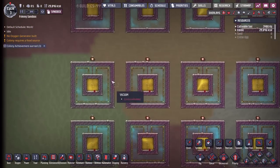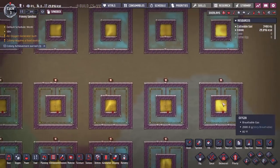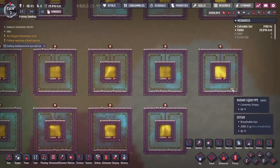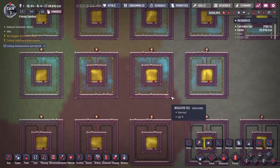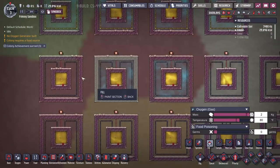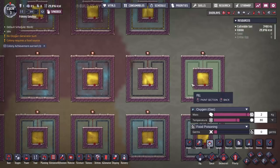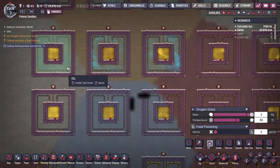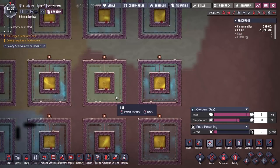Now we have this all hooked up to power. We need to put some oxygen out here — two kilograms per tile like before. These are the options for liquid radiant pipes. The radiant ones I'm expecting to do a much better job of encouraging heat transfer. Maybe sometimes it's not necessarily worth building them out of refined metals if you can get away with the regular ones. So let's see what the regular ones do. I'll finish filling up all of these and they'll all turn on at the same time.